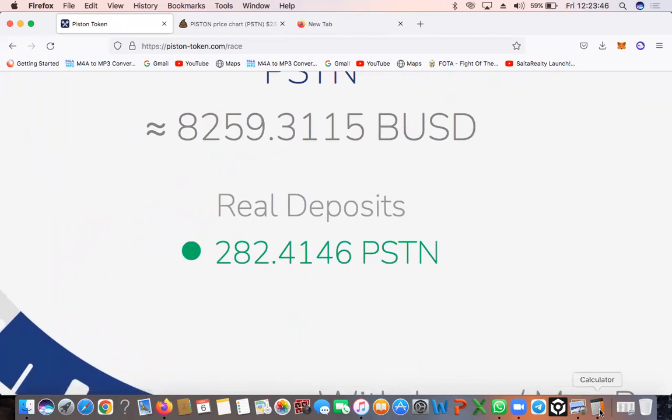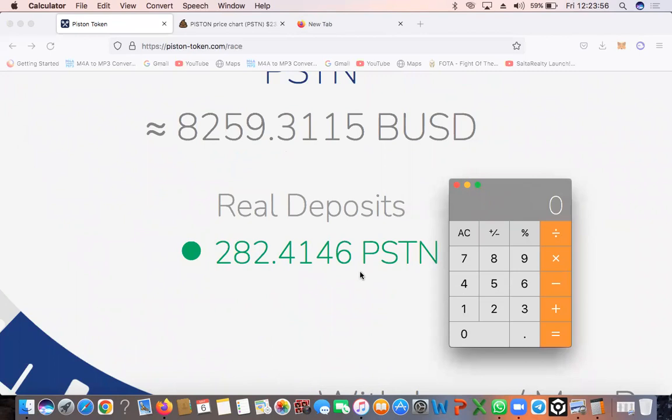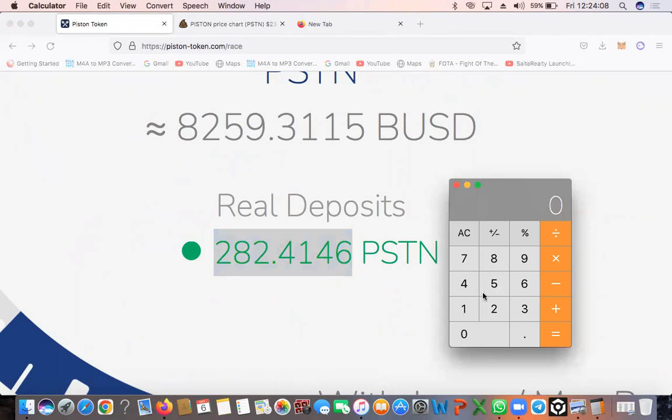By this protocol I'm allowed to 5x — basically get five times the amount compounded on this number. So I'm going to do 282 for ease of calculator sake, but I can get a 5x on compounding on this. So let's do 282 times five, because this is the maximum amount we can compound on this protocol. That's going to leave me with 1,410 tokens after I've done my max compound.